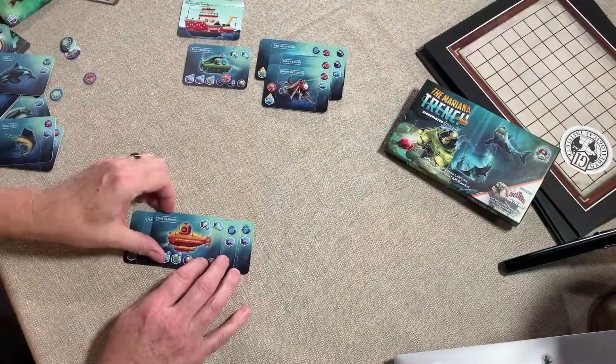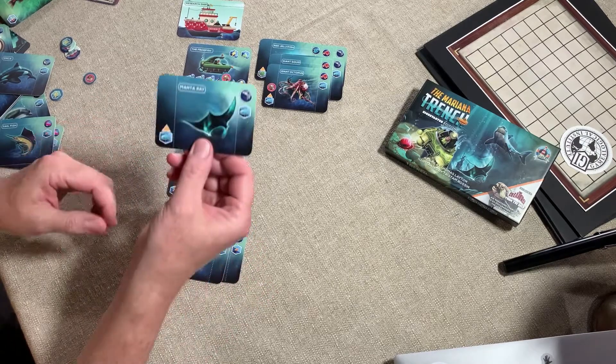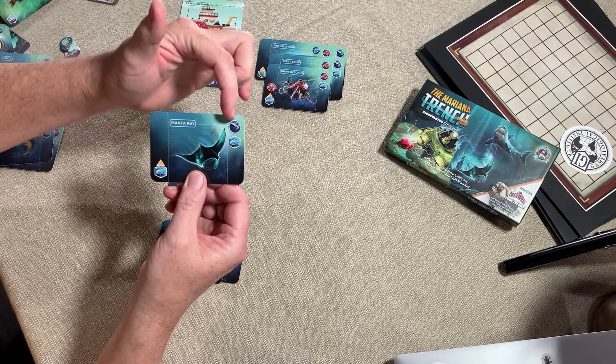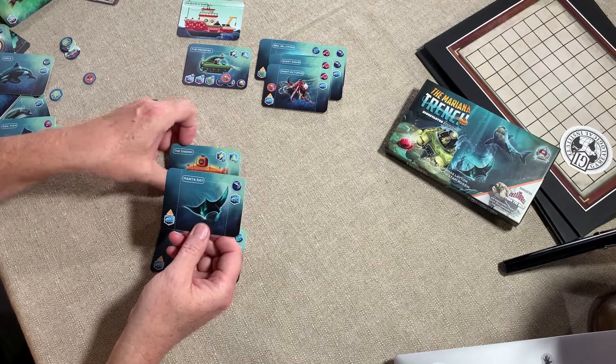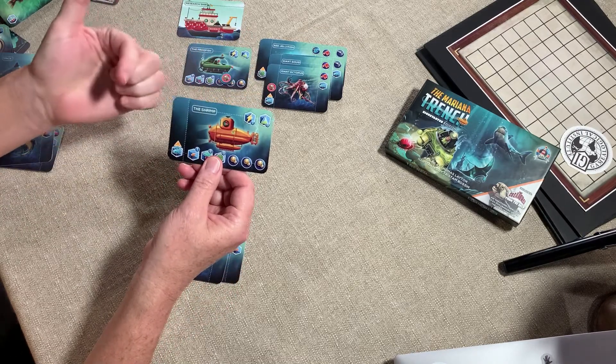Let's take a closer look at how the cards interact with the ship. As you get the card, you decide: am I going to get it for a specimen, or am I going to get it for the upgrade? So I decided to take it for an upgrade and put it on the left side of the card.